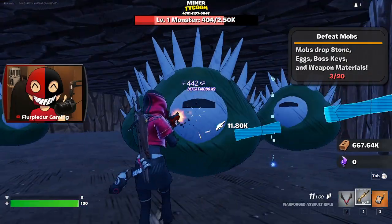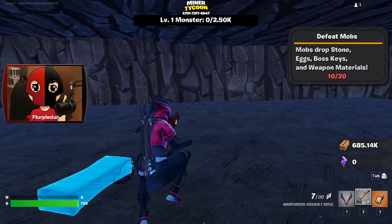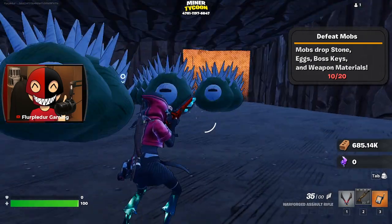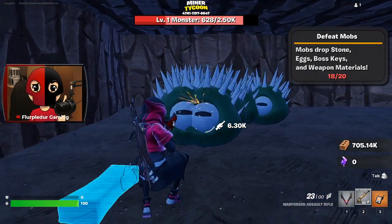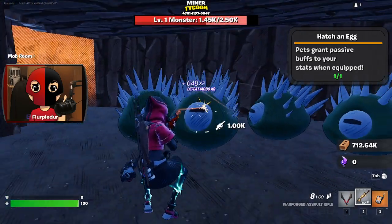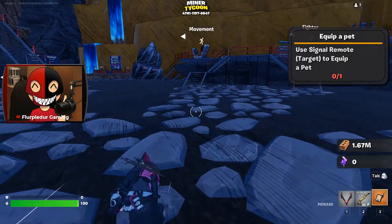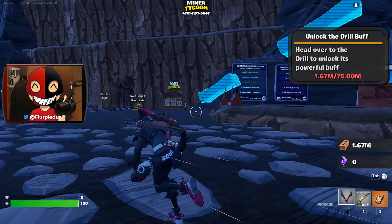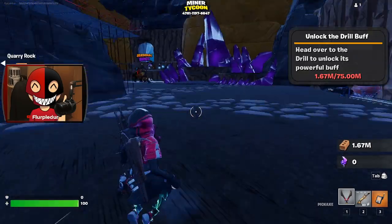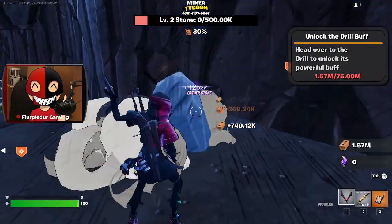Oh, they're custom — yo, that's awesome. I don't know how much damage they do, but I need to kill 20 of them. This is going kind of well. I got an egg, let's go! I get 2% gather attack percent. Use your target to equip your pet. Head over to the drill and unlock powerful buffs — I need 75 million. I definitely need to get to area 3 first. I need more damage. I mean, I am getting millions very easily.